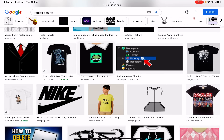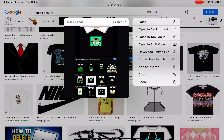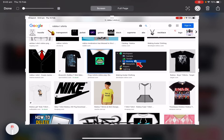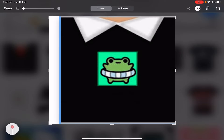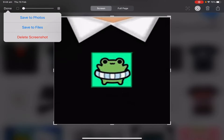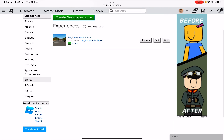So I want this frog t-shirt, so I'm going to add it to photos. If add to photos doesn't work, then you can just screenshot it and go into files. And once you have screenshotted it, you have to crop the size as you want it — you don't want to make it too big and you don't want to make it too small.